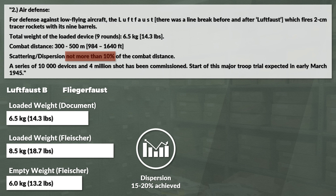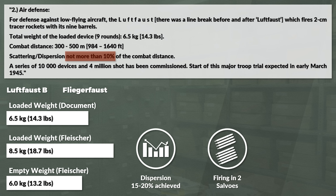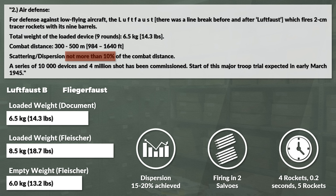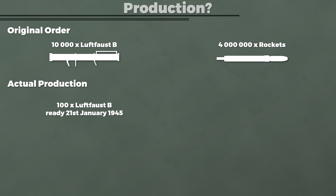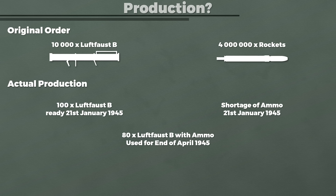Originally dispersion was even higher. To reduce it, the 9 rockets were fired in 2 salvoes: the first salvo had 4 rockets, and after a delay of 0.2 seconds the last 5 rockets were fired. As for how many were actually produced: the first production run called for 10,000 pieces and 4 million rockets. Fleischer notes the first delivery of 100 Luftfaust B was ready by 21st January 1945, yet there was a shortage of ammunition. About 80 were used in troop trials at the end of April 1945, so the number produced was very likely above 100 and far below 10,000.